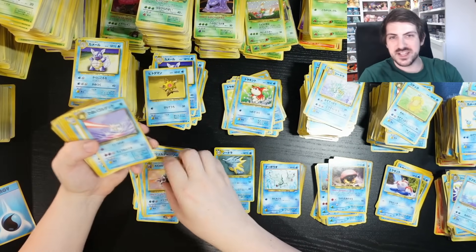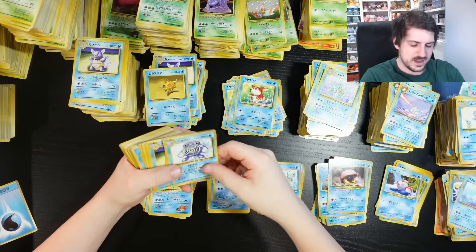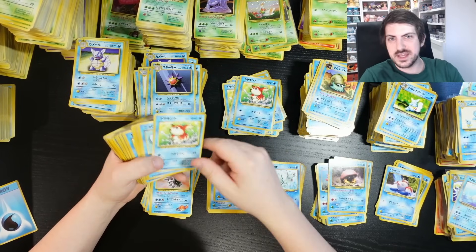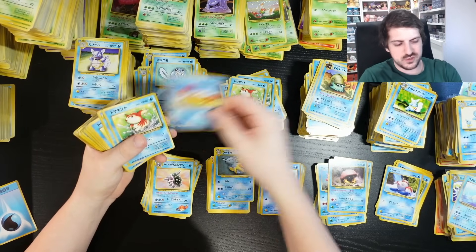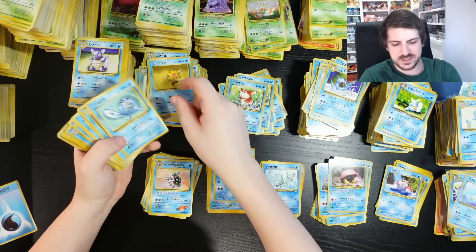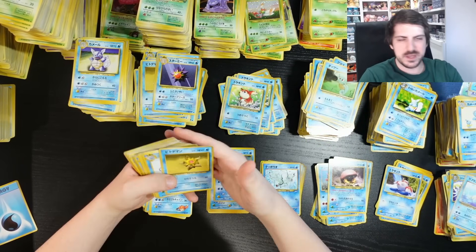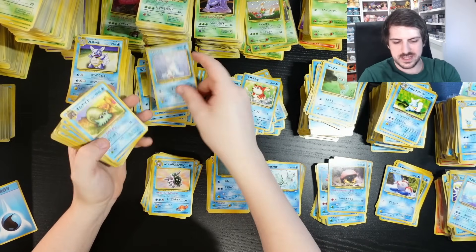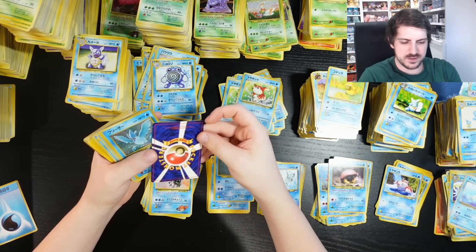There's also a store on eBay called the Sleeve Queen — I think they're on the UK eBay. They sell sleeves for 99 cents, have hundreds of variation listings, and have around 20,000 sales. All they do is buy a pack of sleeves, open it, and sell individually for more than the whole pack. By the time they sell 30, the other 30 are free. It's all about building value and staying consistent.